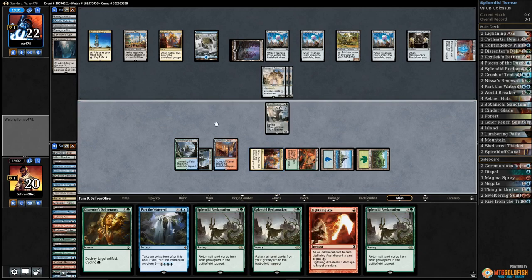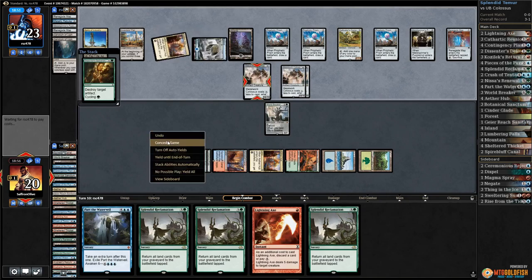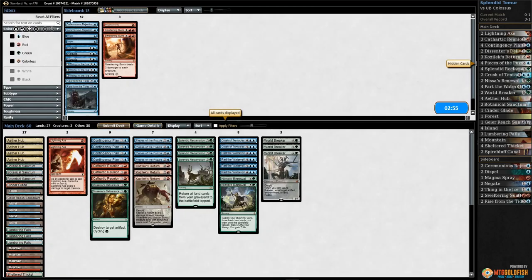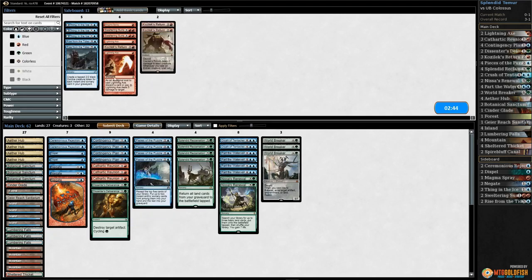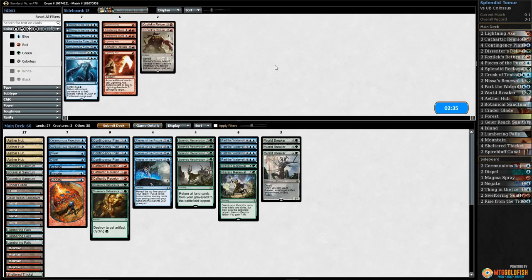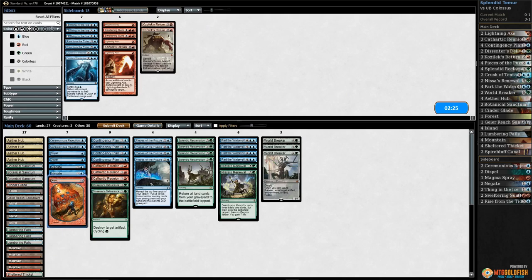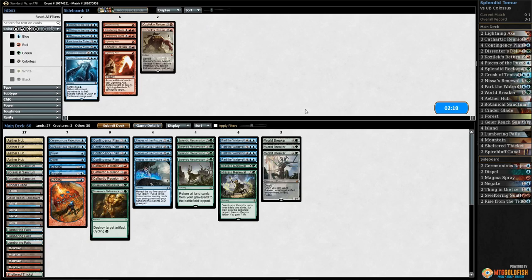Interesting. Well, thankfully we get to sideboard, which is gonna make our life much better. We get to go down bad removal — Cathartic Reunion, Collective Brutality Returns, Lightning Axes, that kind of stuff. Also probably gonna go down Crush of Tentacles — I don't feel like our opponent minds us bouncing their stuff so they can replay it. Bring in all the counters — our Negates. This one's red, this one's blue — unless you click on it, then it's red. Magic and its promos.